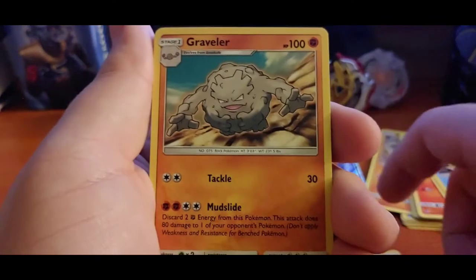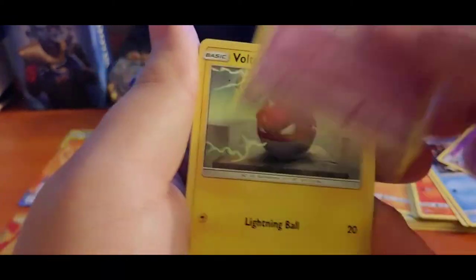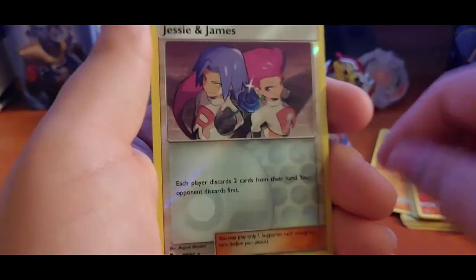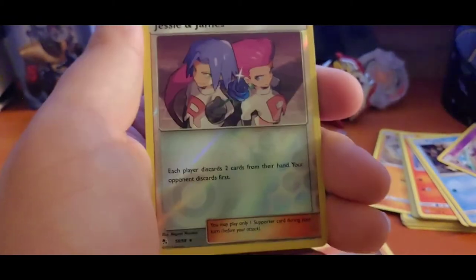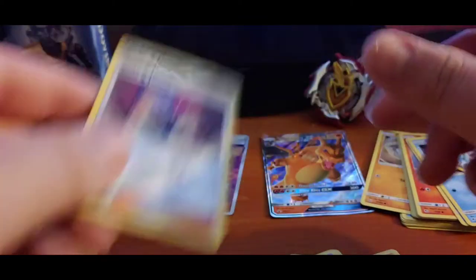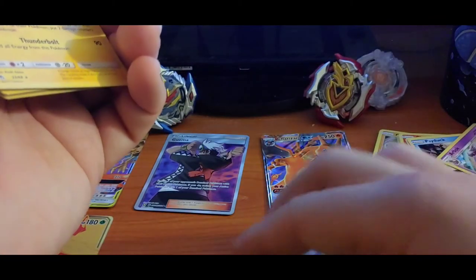Brock's Graveler, Farfetch'd, Graveler, Clefairy, Magikarp, Ankens, Voltorb, Jolteon, and Jesse and Jim. I do have the full set with this. And Jolteon — all right, still not that bad. Not bad if I say so myself.